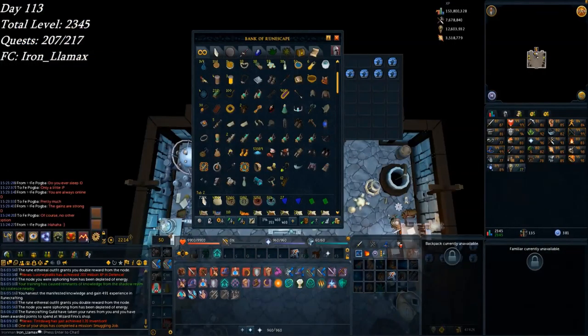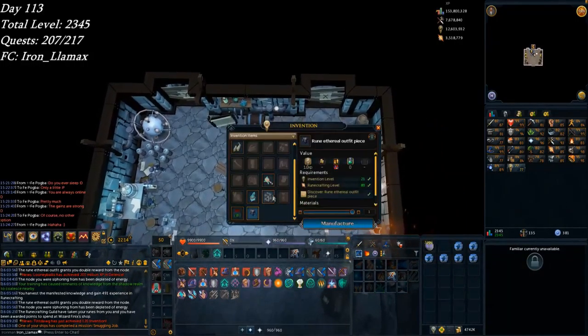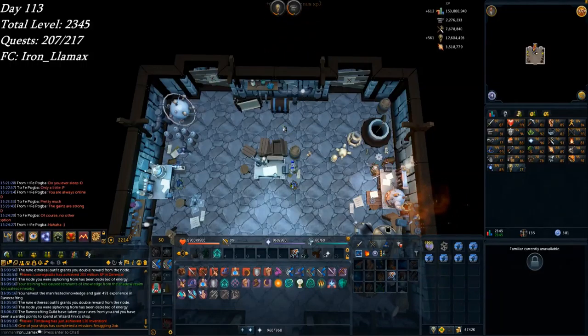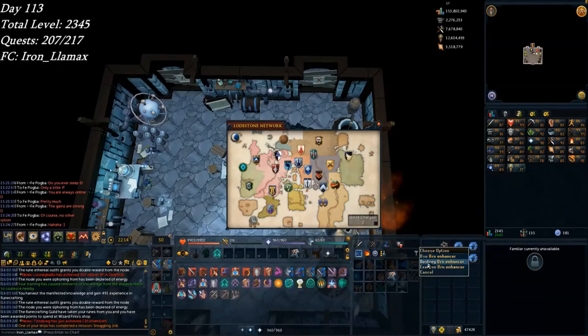I need to do a little bit of fishing for a fishing daily challenge, and I thought I may as well go ahead and make one of these. I read about it in a Reddit comment that apparently it's really useful, so I'm going to go ahead and make an urn enhancer. Basically it gives you bonus XP from urns for very minimal charge drain. That's going to come in handy when pushing for 99s that use urns. You only have to ever make one — it doesn't degrade at all.